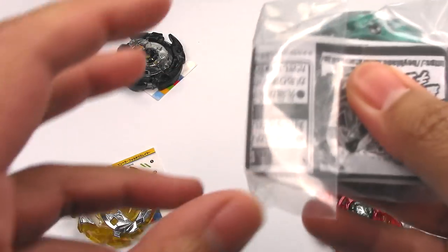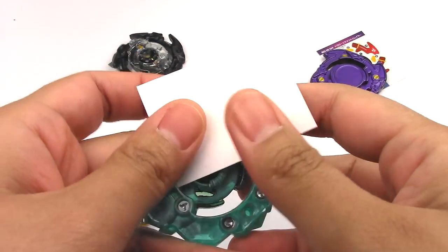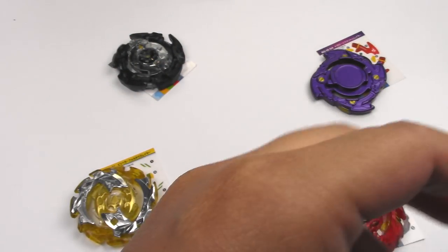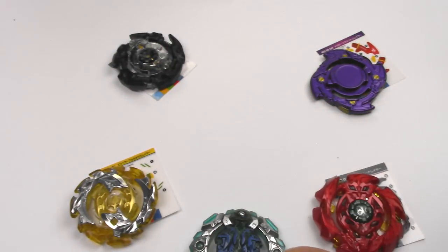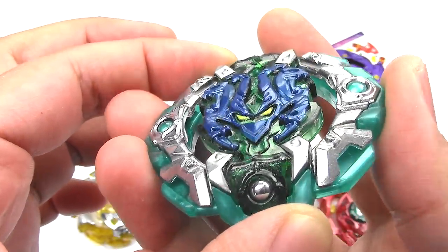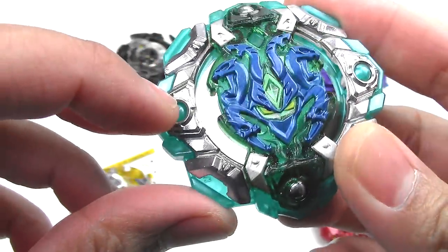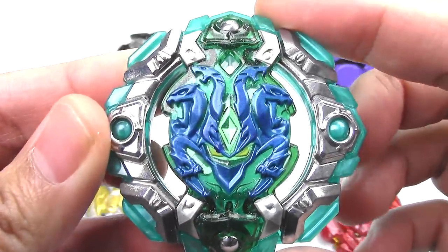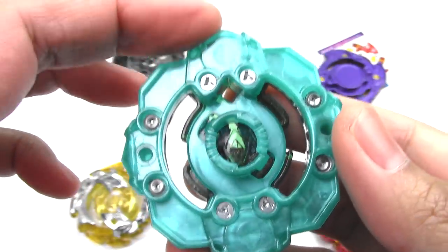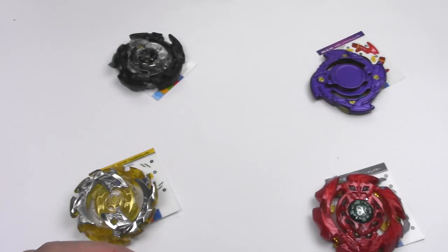And last but not least, Orb Aegis. Supposedly this is a really good layer, and probably the closest contender to Archer Hercules, maybe. I think that's a defense type — it would make sense for it to be a defense type. It looks like Draciel, the overall shape, very tanky looking. He's got these balls — that's where he gets his name, Orb. There are two metal ones on the top and bottom, these ones are plastic, but it's got metal all around there. Really nice. I love the motif — it's like a Medusa head or something. It looks really cool, and it's nice and solid on the bottom. The teeth look pretty decent. Here are the stickers.